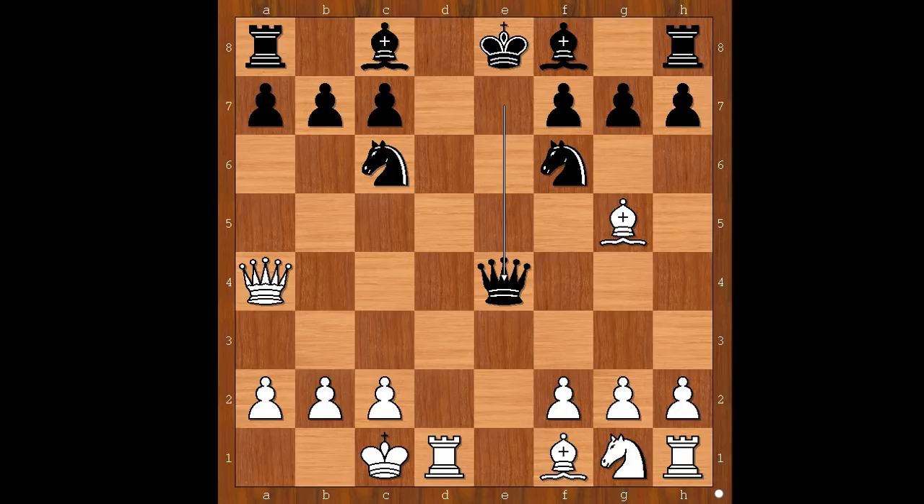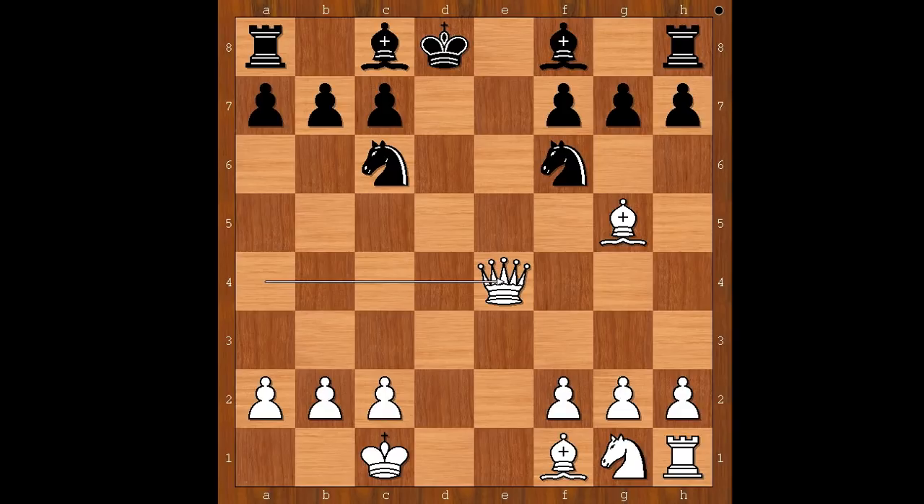What did white have in mind when he castled queenside? What would you do now if you had white pieces? Please pause and find the best move. David Bronstein played rook to d8, check. The knight on c6 is pinned, so black captures with the king. And now you can see why white sacrificed the rook on d8 — white played queen takes queen on e4, the black knight on f6 is pinned, and black resigned.